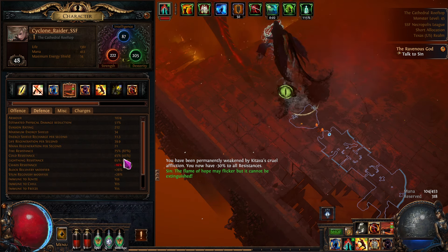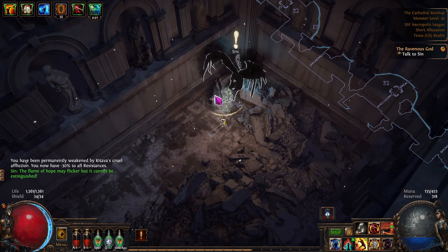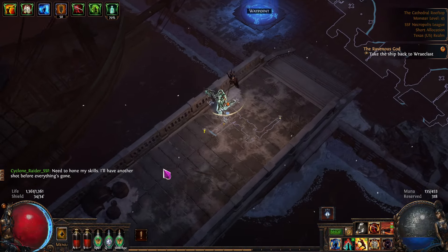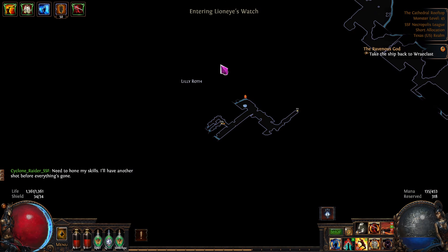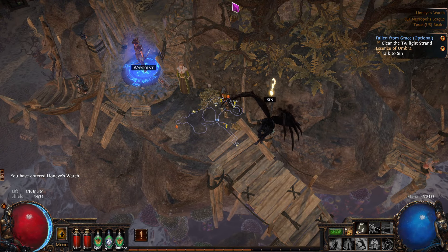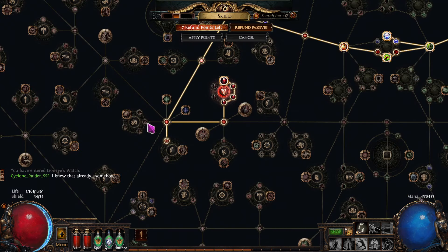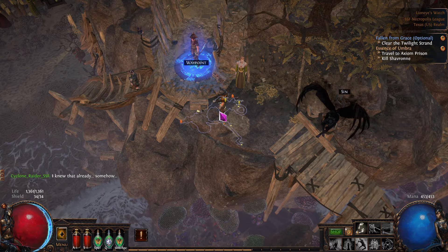There's the minus 30 resistance penalty. So what are we sitting at now? That will only put us back up to 65. Talk to him and sail to Oriath — need to hone my skills. We're back on the beach area. There's a lot of cold and fire out there. I definitely have to get the next passive point spent right here — these two, that's 20 worth: 5 and 15. Cool, that'll be doable enough.